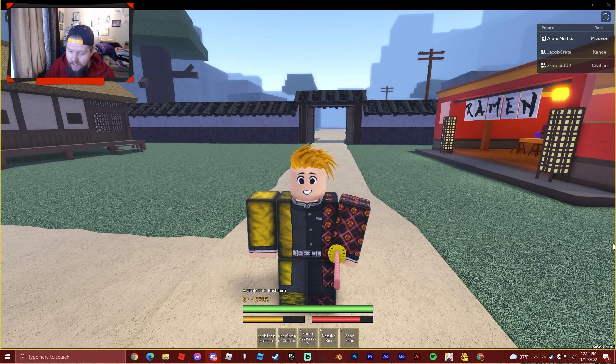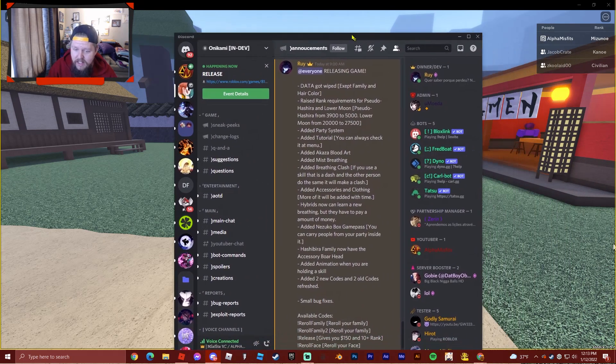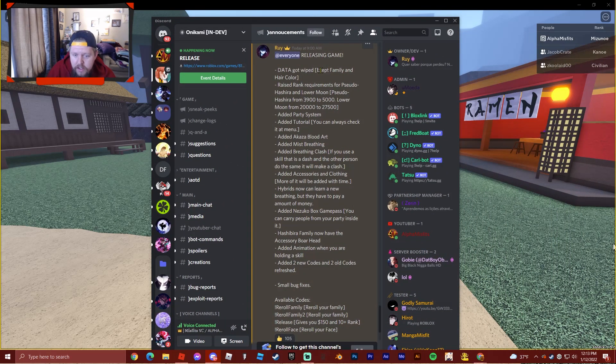Alright guys, so we're in here. Going to check out all the things that are new, but first let me pull up the post that they sent in Discord. If you haven't seen it yet, here it is. The game is released, data got wiped, everybody's starting over. But if you did get a special family or hair color or whatever, you get to keep that — it's kind of a token saying thanks for playing during testing. They don't want to do too much because they want it to be a fair shot for any new players coming for the full release.